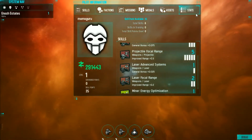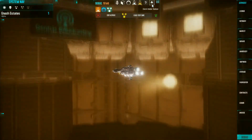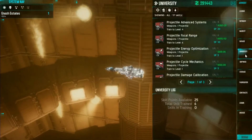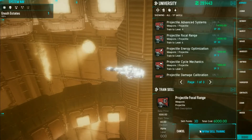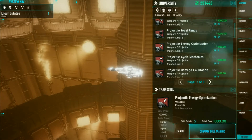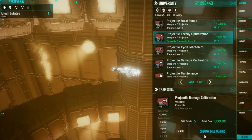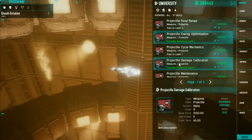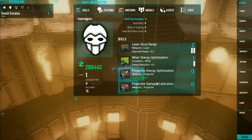Let me show you now how the skills work under the pilot information panel. I'm going to jump into a station, then go down to the university. I'm going to train projectile energy optimization and also projectile damage calibration — two I haven't gotten yet. You'll see it gives a little indicator showing those skills are training, and if you go into the pilot window, you'll also see those skills are training because they have little progress meters.